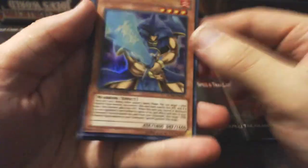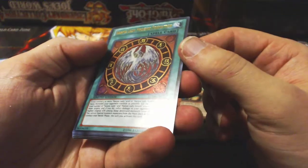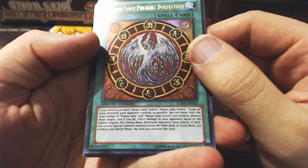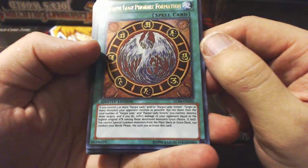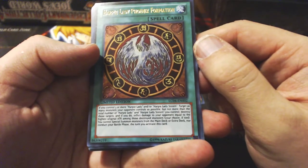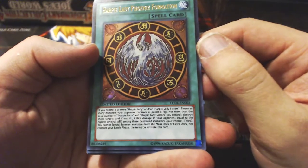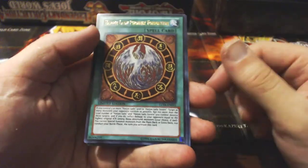Enough about Pokemon. This is where it's at. I've played Yu-Gi-Oh! a bunch and I was the best at it. Blue Flame Swordsman. It's going to be hard to read the text sometimes. Harpy Lady's Phoenix Formation — there's a lot more text on the card and it's a lot smaller. If you control one or more Harpy Lady or Harpy Lady Sisters, target as many monsters on your opponent's field as possible, but not more than the total number of Harpy Ladies and Harpy Lady Sisters you control. Destroy the highest original attack among these destroyed monsters, your choice if tied. You cannot special summon monsters from the main deck or extra deck. That's just a paragraph right there.